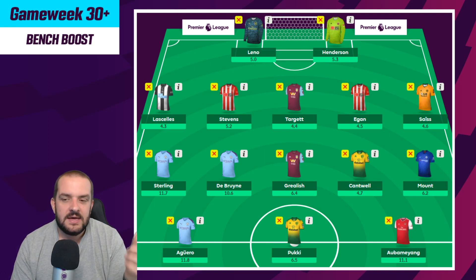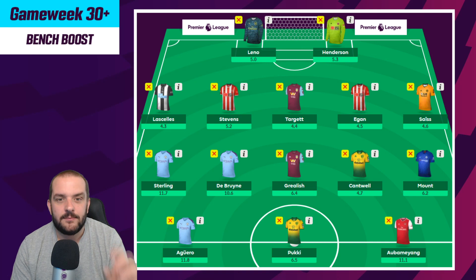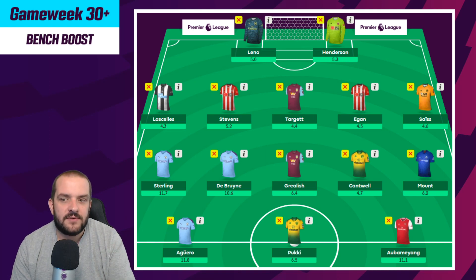Lascelles has a pretty good fixture this week against Sheffield United - if any game's going to be a nil-nil, Sheffield United vs Newcastle could be it. Wolves have really good fixtures. Mason Mount for Chelsea is pretty much nailed on under Frank Lampard when fully fit, and they're playing Aston Villa who I expect to ship goals. This is the kind of bench boost team I would put together - if I had a bit more money, maybe I'd swap in Pepe or another Arsenal player instead of Mount or Cantwell.